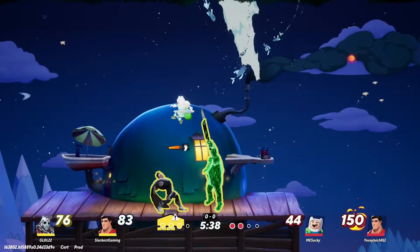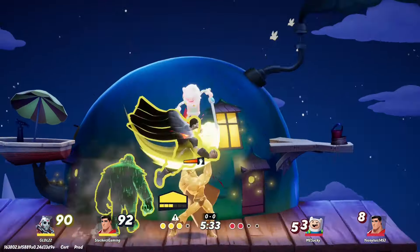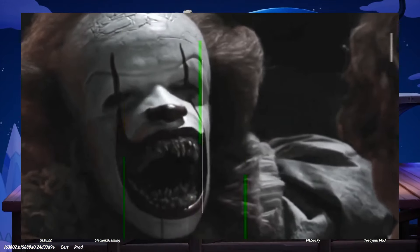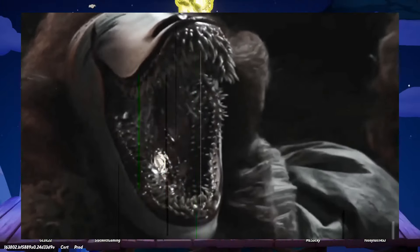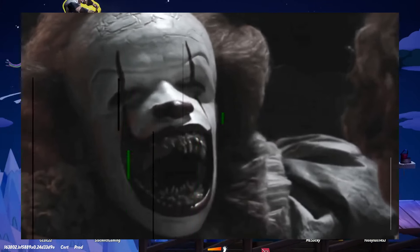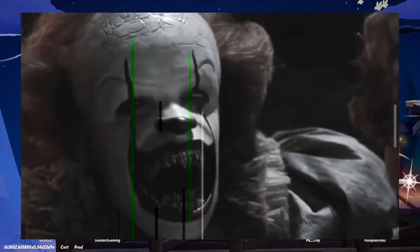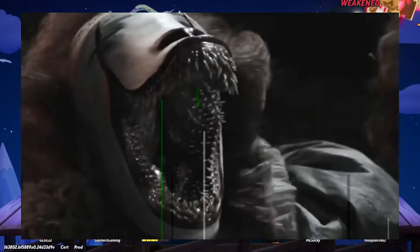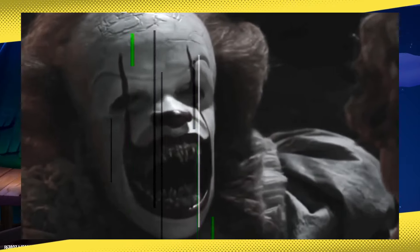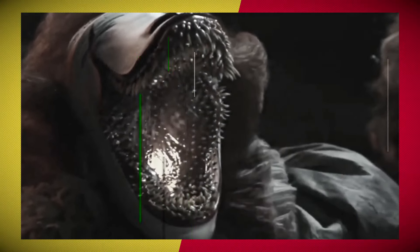Move idea number two: Pennywise has often, no matter what iteration you have of him, shown off his sharp teeth, so that has to be an attack somehow. In the latest iteration from a few years ago, he's able to unhinge his jaw and opens his mouth really wide with all those razor-sharp teeth in there. So what if the attack is just a little chomp with all those razor-sharp teeth?